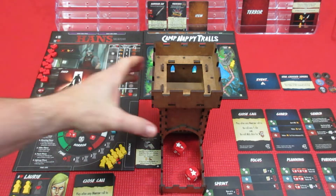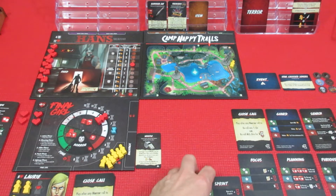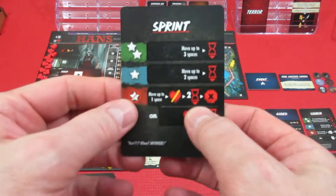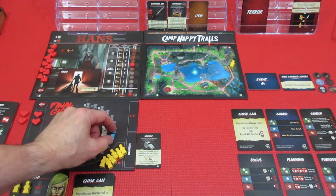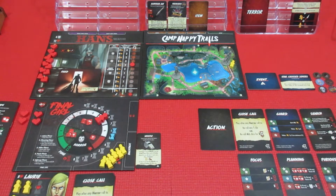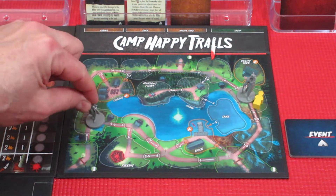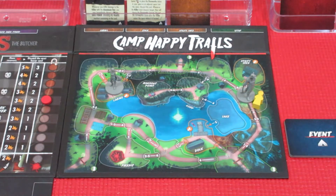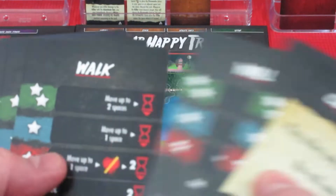Double sixes! Double success — exactly what we wanted and needed desperately. We're going to lose one time but we can move three spaces. Moving three spaces — one, two — and we are now at the cabins. Unfortunately I don't have the search card.